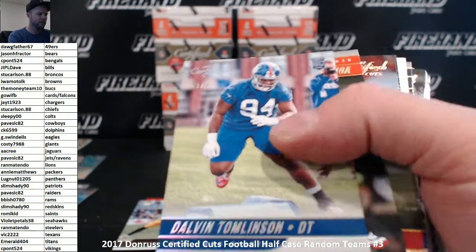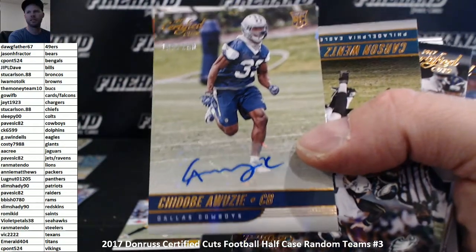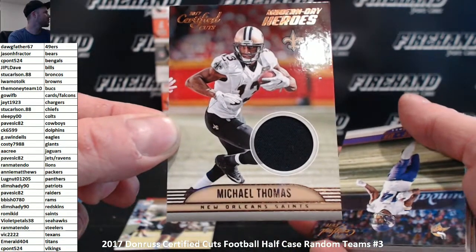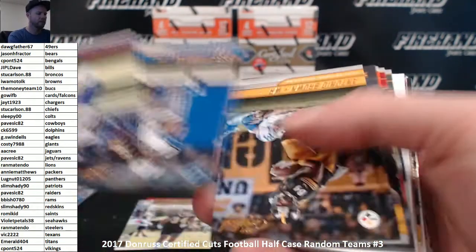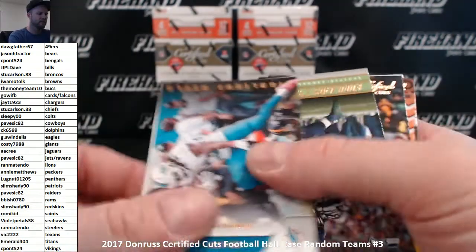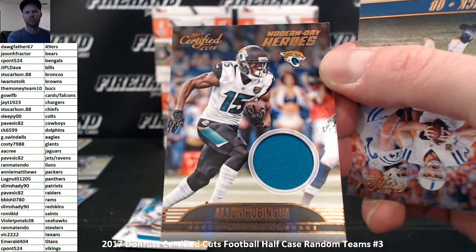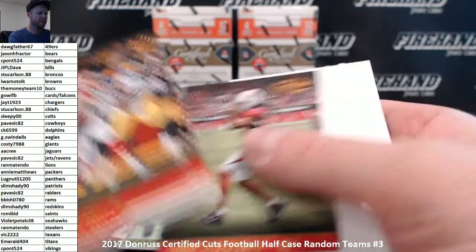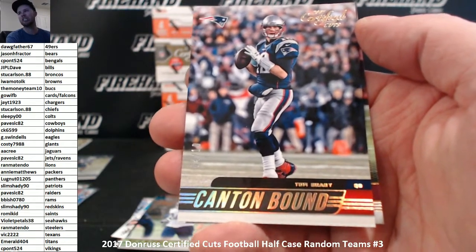Canton Bound Antonio Brown, the Steelers, number 2-99. Dalvin Tomlinson for the Giants. Autograph Chidobi Awazui to 199, the Cowboys - Pavezic 82. Marshawn Lattimore rookie, Modern Day Heroes Michael Thomas for the Saints - first jersey. Saints, Rami Kidd. Rod Woodson to 399 the Steelers, insert Jay Ajayi the Dolphins, and Alan Robinson for the Jags Modern Day Heroes. JG Edition wins again - Jags, A.A. Cree. Tom Brady Canton Bound 4 of 10 for the Patriots - Slim Shady.